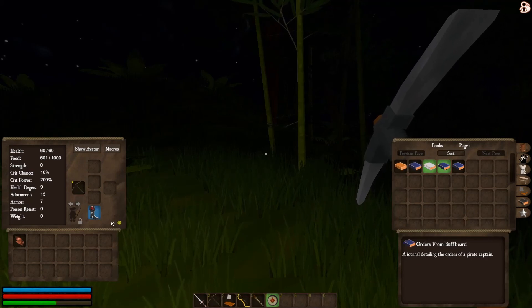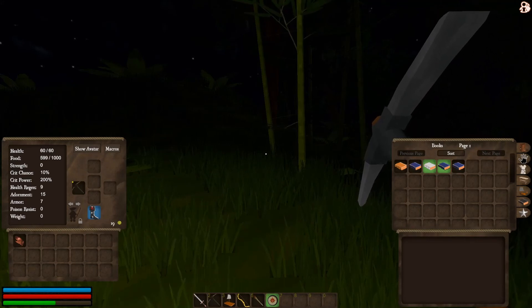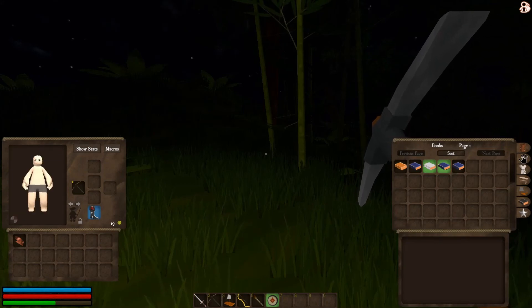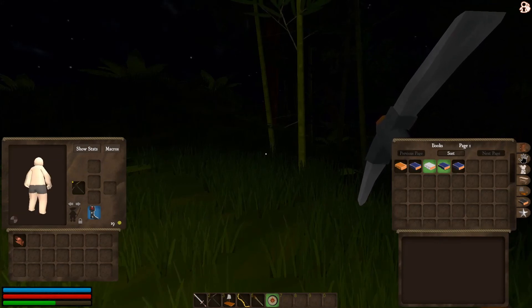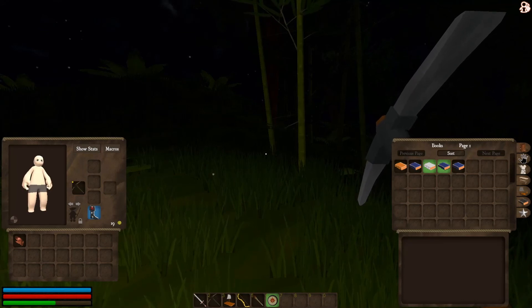On the left here where we've got our stats — these are current stats. We've got 60 out of 60 health. Is that 800 or 600? It's just gone to 599, so it must be 600. There's a 'Show Avatar' option — what the bloody hell? He's just wearing a pair of shorts. Am I just a very angry-looking, bald, near-naked man? We don't have any armour on at the moment.